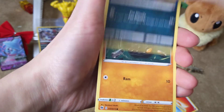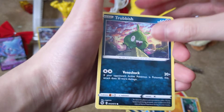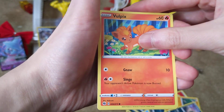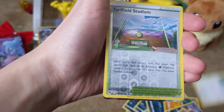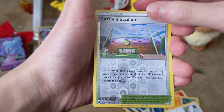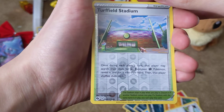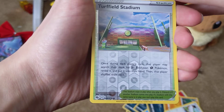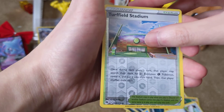Zigzagoon — I think this is my fourth or fifth one — Rolycoly, Trubbish the Walking Garbage, Vulpix, Swablu, and we got a Turffield Stadium. Once during each player's turn, that player may search their deck for an Evolution Grass Pokémon, reveal it and put it in their hand, then shuffle their deck. For Grass players, maybe.